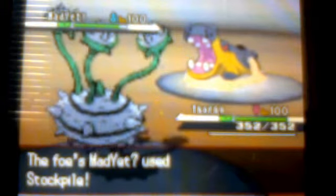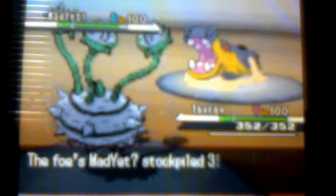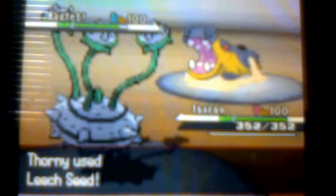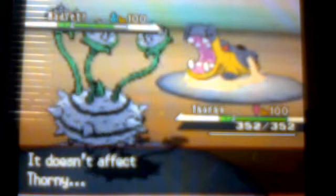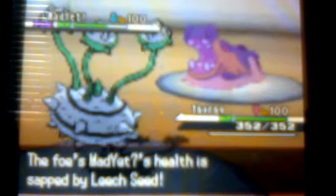Stealth rock really helped me win this battle. He's gonna start stockpiling three times because you can't use it more than that — it'll just fail after that — and he doesn't have Swallow or Spit Up, just Slack Off. I set up with Leech Seed, he uses Toxic, and I do as well, but his Toxic doesn't affect me and mine affects him, so he's basically just gonna try to stall here, which is pointless.